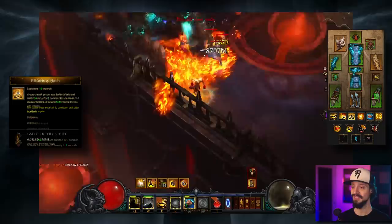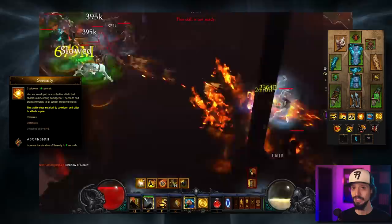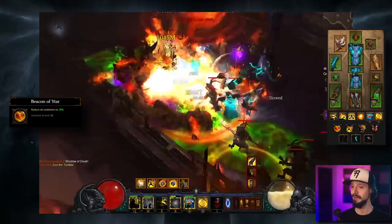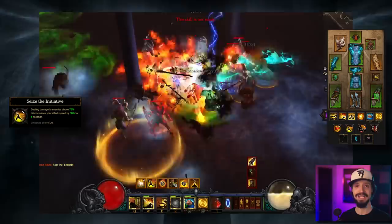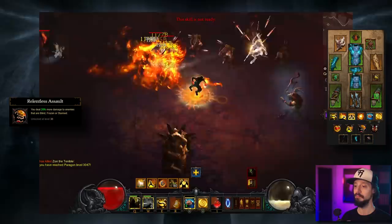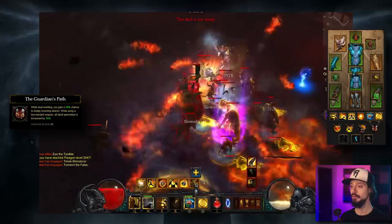Serenity with Ascension makes you invulnerable for four seconds on a long cooldown — use it to deal damage through your window without retreating. For passives: Beacon of Virtue reduces all cooldowns by 20%. Seize the Initiative gives 30% attack speed for four seconds when dealing damage to enemies above 75% life — a strong buff at the start of combat. Relentless Assault gives 20% more damage to blinded, frozen, or stunned enemies, synergizing with Blinding Flash. Guardian's Path gives a 35% dodge chance while dual-wielding.